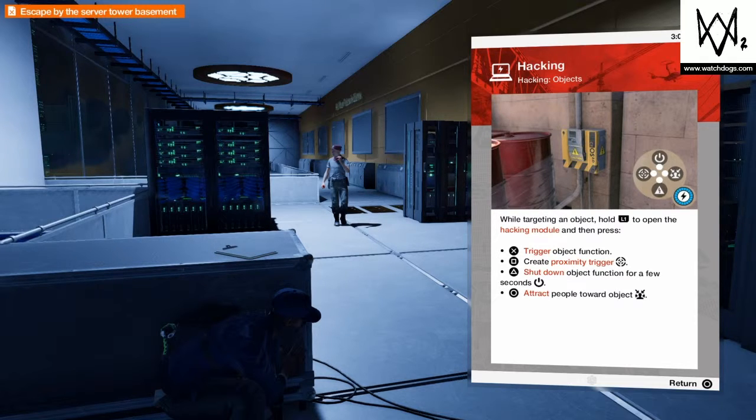So that's what we're going to be using for this part of the game. It tells you what you can do — shut down an object function for a few seconds, create proximity trigger, trigger object function, a whole bunch of functions. What we're going to do is attract people towards the object, so it helps.